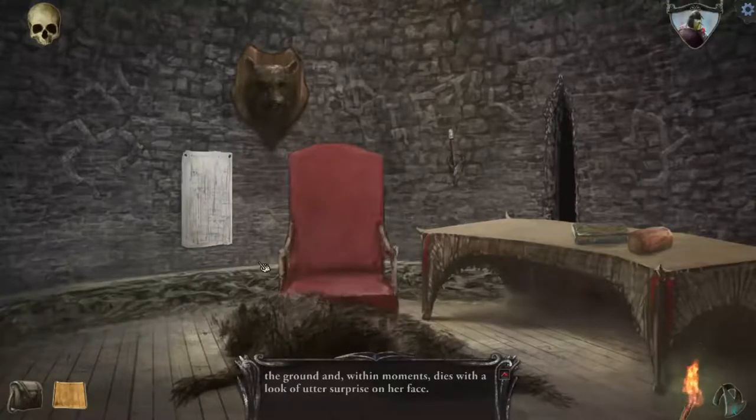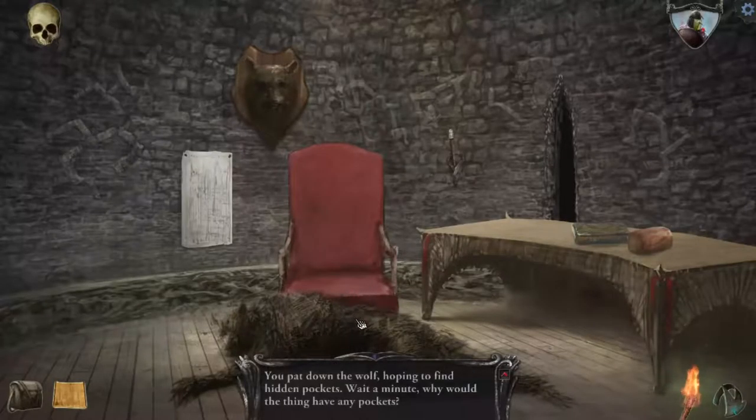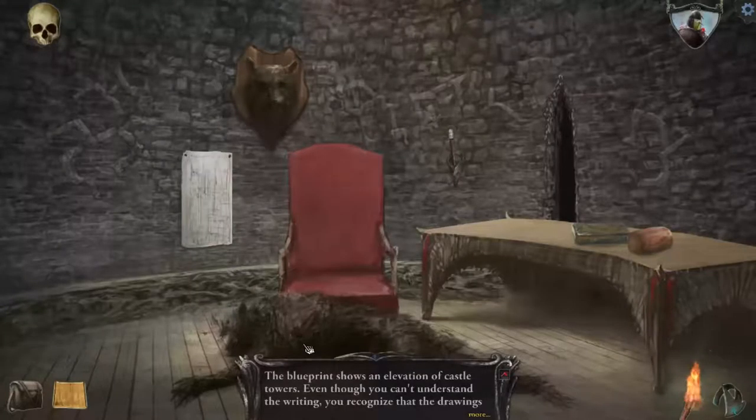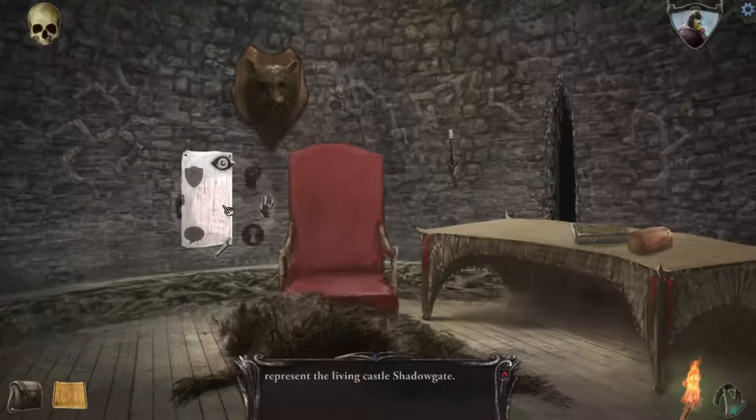Well, what's this werewolf got? You pat down the wolf hoping to find hidden pockets — wait a minute, why would the thing have any pockets? Well, she had clothes on before. The blueprint shows an elevation of the castle towers. Even though you can't understand the writing, you recognize that the drawings represent a living castle — Shadowgate.